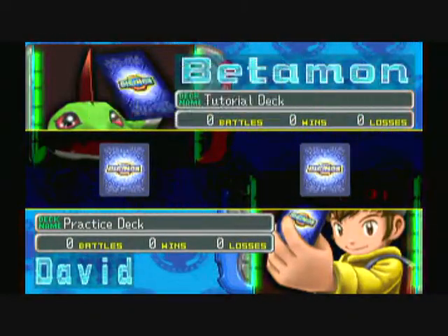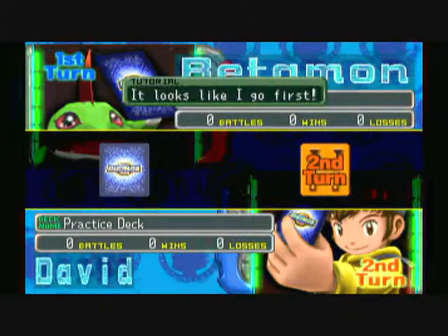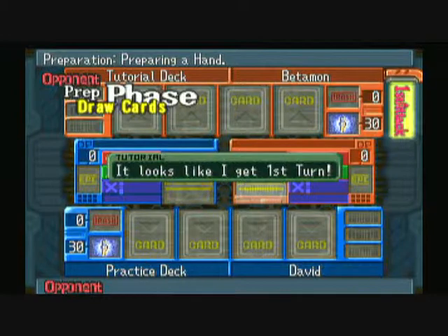These two cards decide who goes first and who goes second. As you can see, I go second. Since I go second, that means I get to attack him first — it'll show us later.